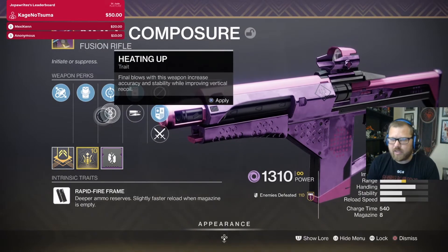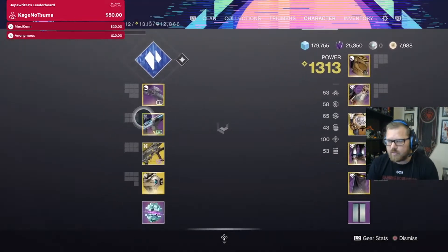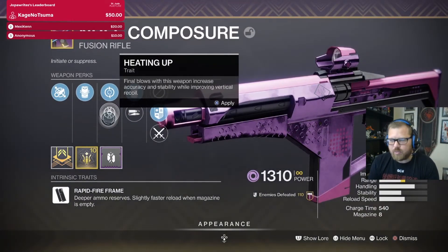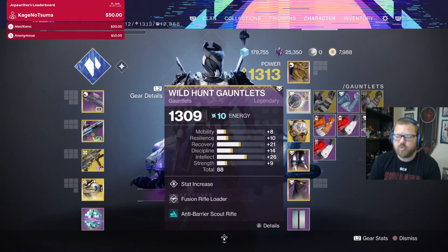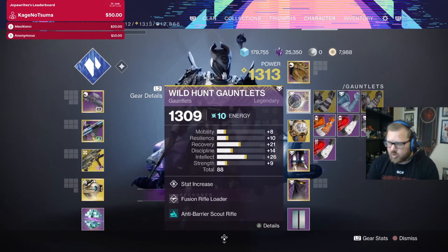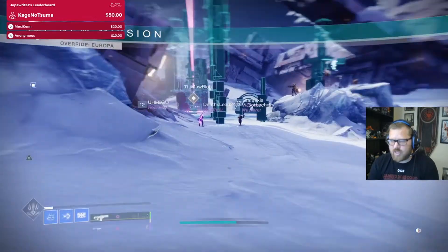Heating Up is the other perk — final blows increase accuracy and stability. This might be better for PvP, same thing with High Impact Reserves. Make sure you throw on Fusion Rifle Loader; it helps out a lot because you want to make sure you have your Reservoir Burst topped off all the time, as well as scavengers.